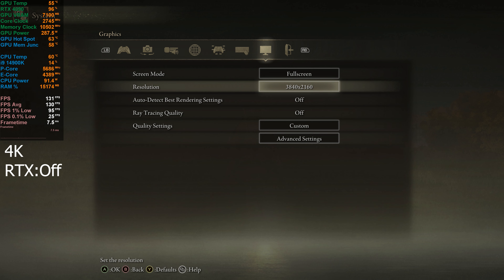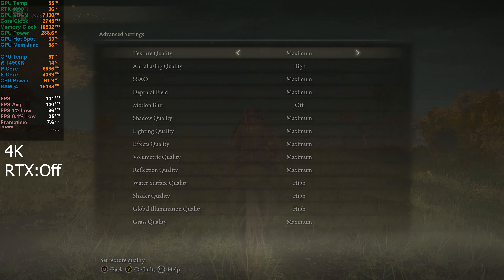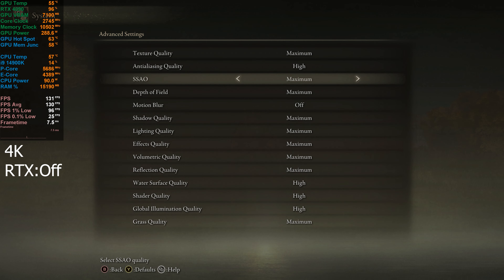So I'm now going to take a look with ray tracing off. We're still at 4K, and then we've got ray tracing quality set to off, with all the other graphics settings still set to the highest they can be — so maximum or high. It's looking straight away like about a 40 to 50 FPS increase from where we were, which is quite a lot.